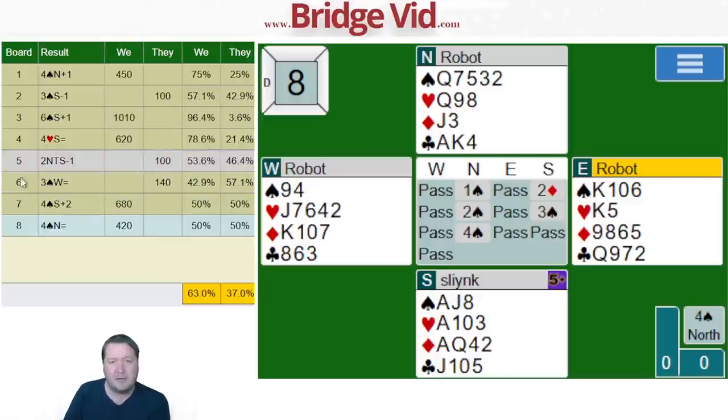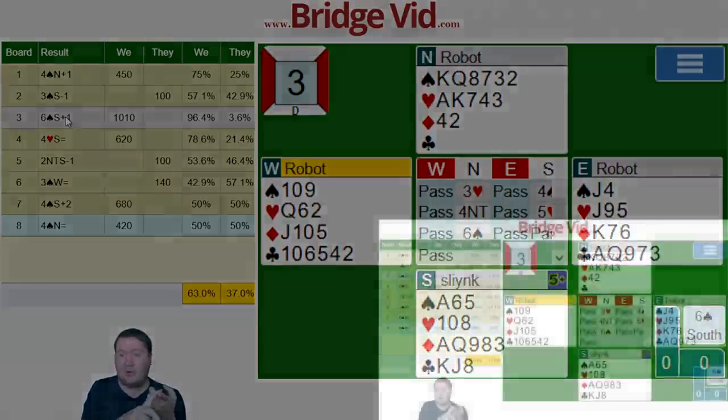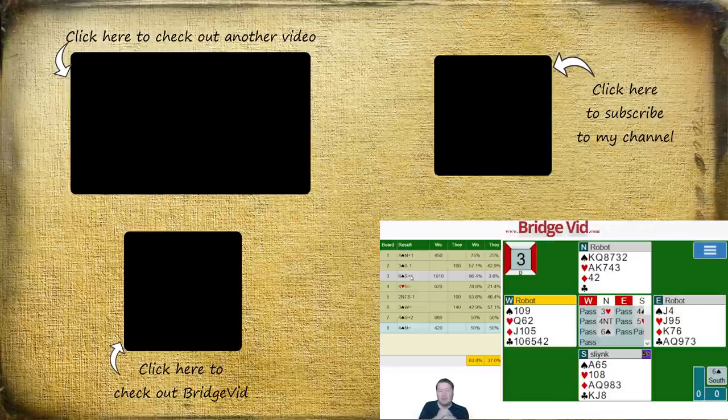Pretty happy with that weekly free instant tournament. Board three was a very interesting one — I still don't know how best to play it. If someone wants to work it out — is it better to draw all the trumps or just one or two rounds? Is it better to take the ace-king of hearts and ruff hearts, or try to set up diamonds after the jack to the king play? Really curious about that one. Hope you all enjoyed the weekly free instant tournament — thanks for watching and we'll see you next time. Bye for now.